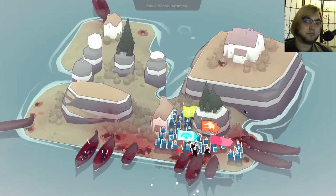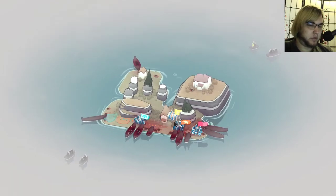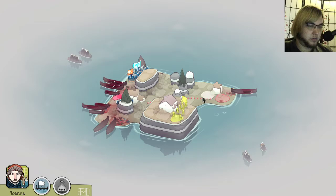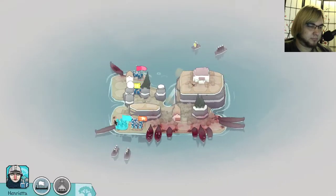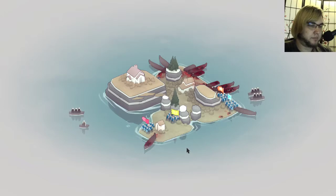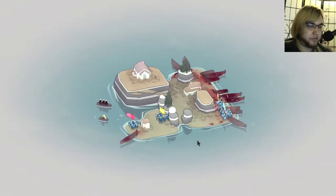Alright, final wave. You go here, you help them, you go there, you guys stand there. They have taken no damage. He's taking damage but he's okay — he's my toughest guy and he's got an archer with him. When these guys finish up, we can send them to go reinforce and help.